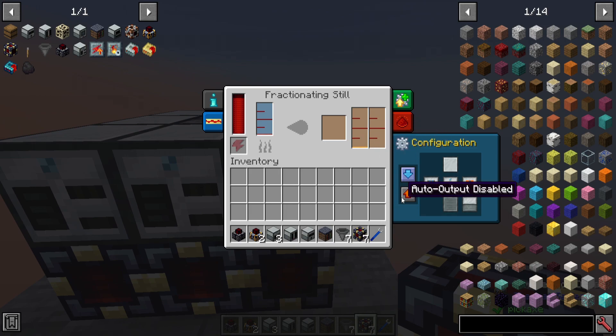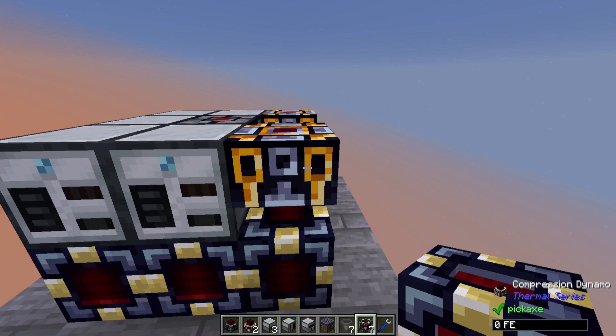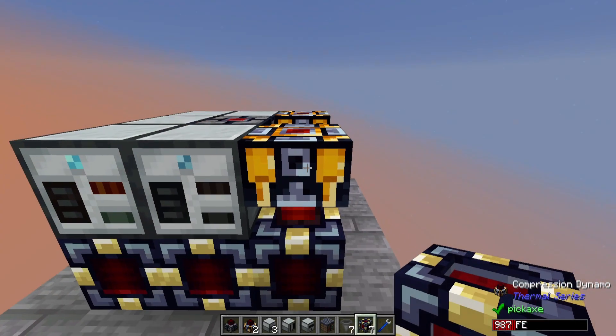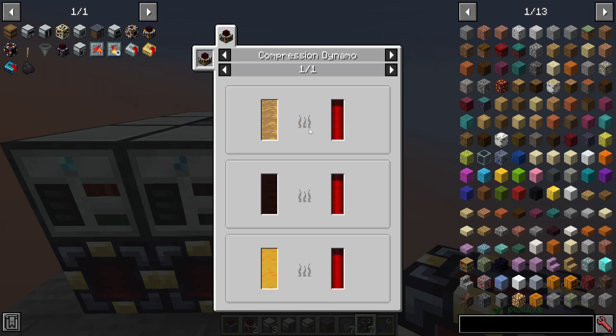Since the Compression Dynamo doesn't have options for auto-inputting, you're going to have to push that output out with auto output enabled. Now we have quite a bit of refined fuel coming in — because if you look, one bucket of refined fuel will get you 1.5 million RF. So this is a really good fuel source.